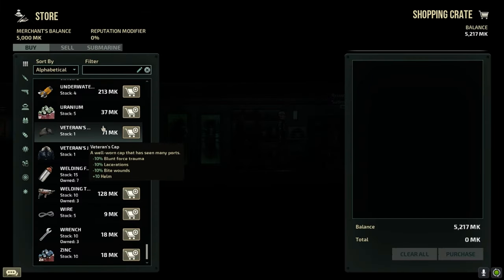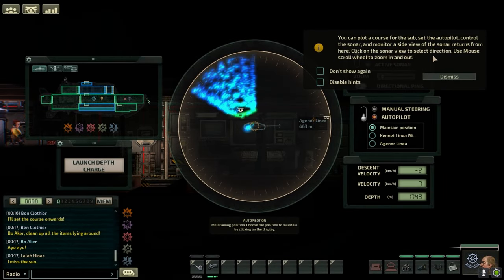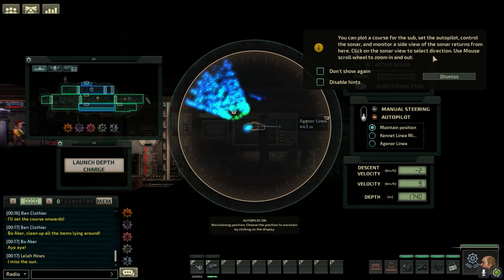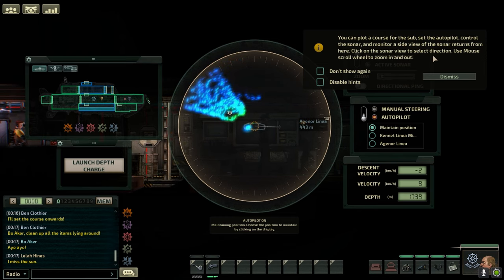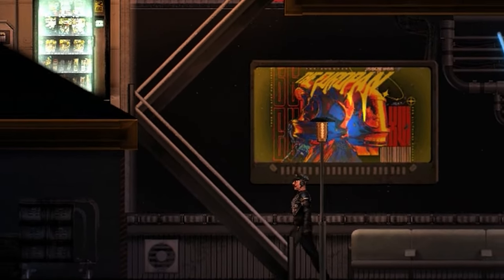There were countless items, but I was only here to buy some ammunition and more fuel for our next trip. We had everything we needed and our small crew of sailors departed for the next mission. We did get a little lost, but in the end we managed to make it to another station.